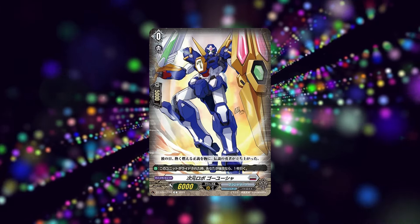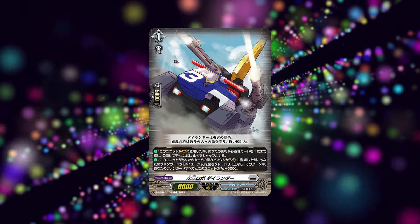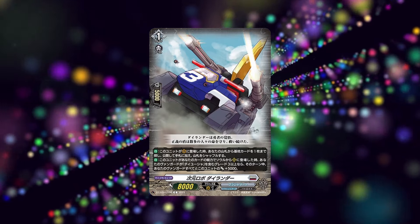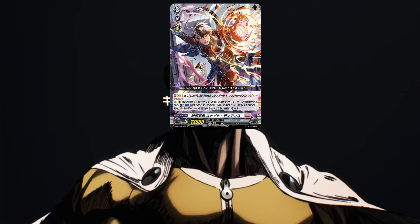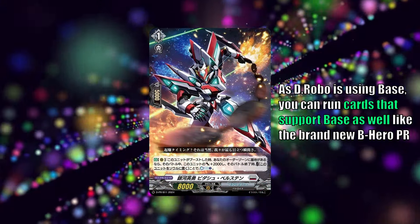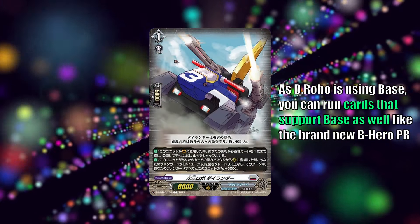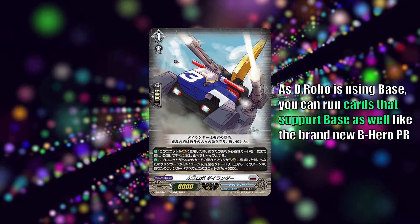We are going to ride into his right arm with Dive Linder. This is your usual grade one that helps you search for a specific set order for the deck. The set order this deck uses is BASE — the very same BASE that HERO actually used. This means that some of the generic BASE support, like the HERO's PR that we are getting, is playable in this deck. It's a nice way to revisit some of the older set orders that have been used for a long time.